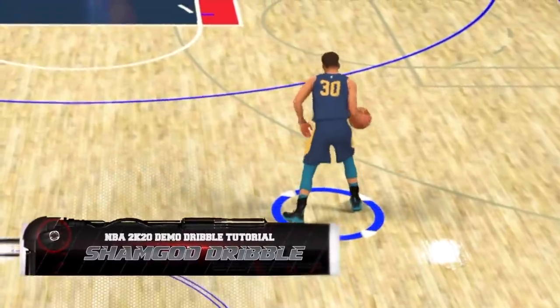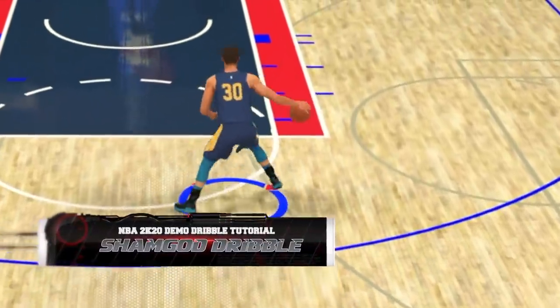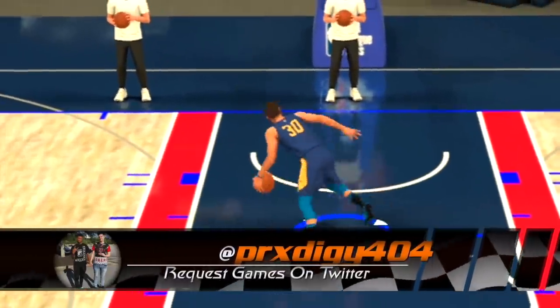In the last tutorial we were discussing the Sham God and the running Sham God. In this tutorial we're gonna discuss the momentum dribble and different combos you can use once you master it. This momentum dribble clip comes courtesy of my buddy Prodigy — hit him up on Twitter if you need some more help.